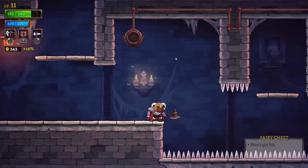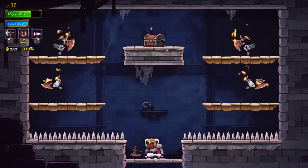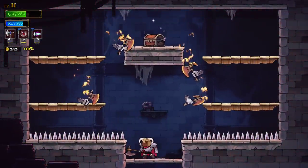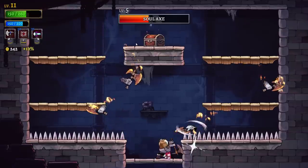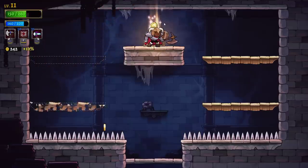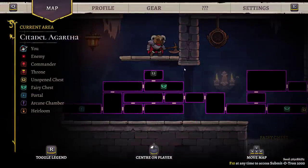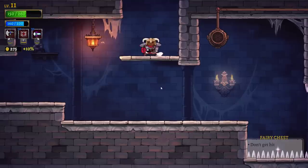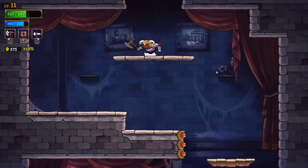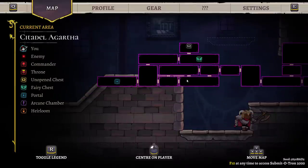Fairy chest — don't get hit. I'm not going to try it right now. Freeze enemies. Once again, literally just touching them — they don't need to be doing an attack. That's rough. The fact that we can still center on the player sort of pushes us in the right spot. I don't know if they're intentionally trying to help us out with that, but it does.